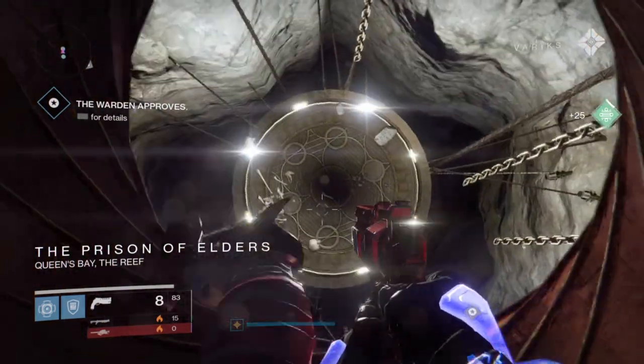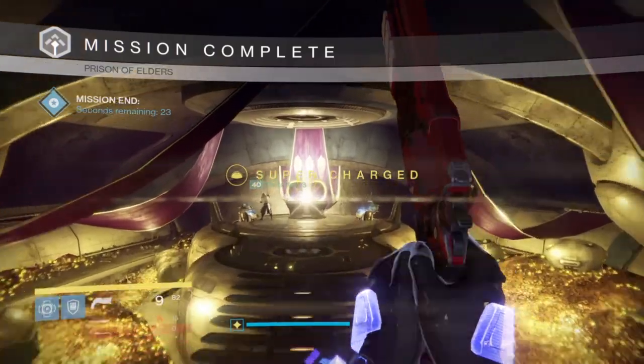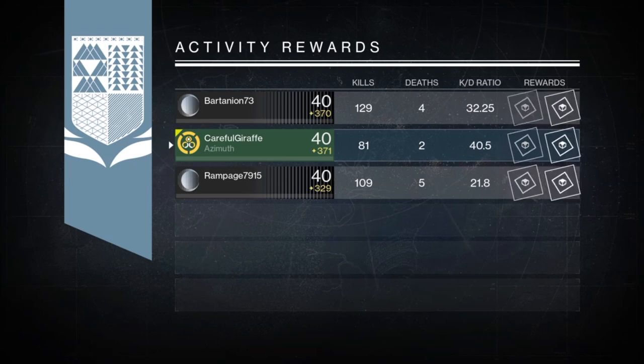I wonder if there is a way for speedrunning that you could force the chest to spawn. If you have any ideas on this, definitely let me know — it'd be nice to be able to speedrun this in just one minute and get the chest to spawn.